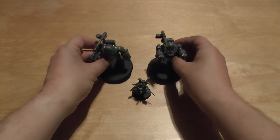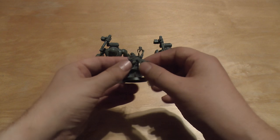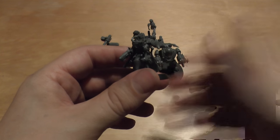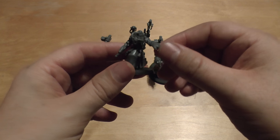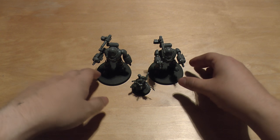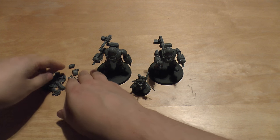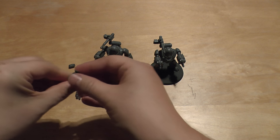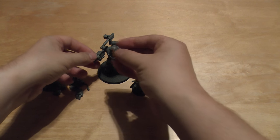But they've sort of grown on me, and if you have 6 of them they're not going to look too bad. The Datasmith is absolutely awesome though — I really like that model. Unfortunately if you have 3 of them in a squad they're going to look identical because they're not very poseable at all, whereas the robots you can sort of pose a little bit. Here are the spare parts — not many spare parts at all. It might be possible with a little modification to magnetise the weapon mounts.